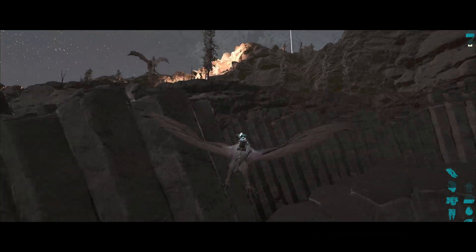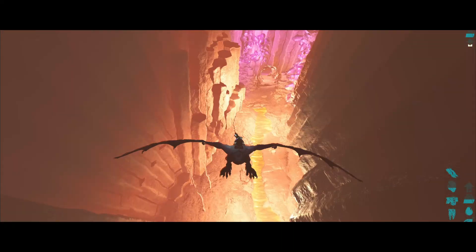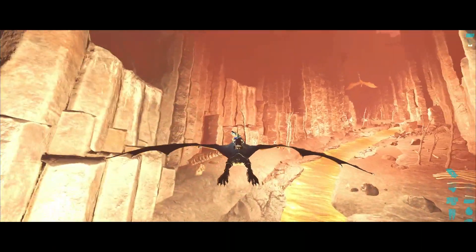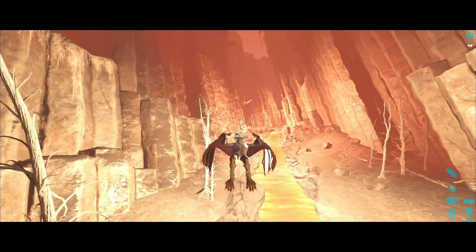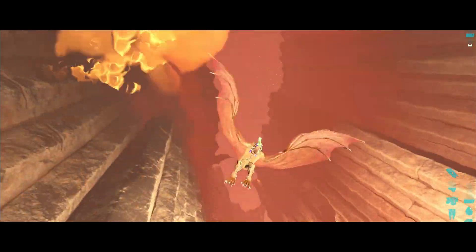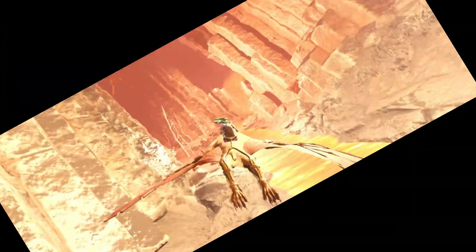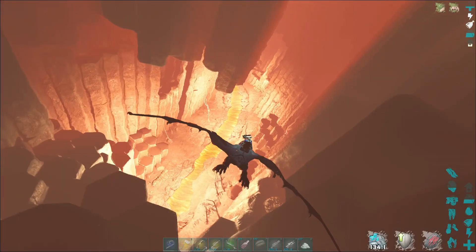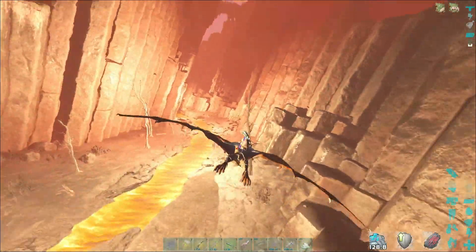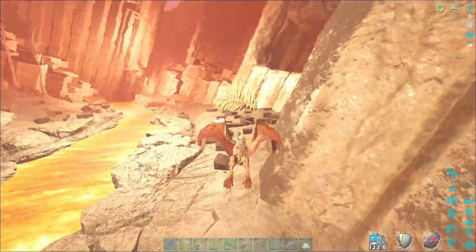So I was in the element farming mood and I know there's a massive element spawn here in the fire wyvern trench right by the entrance to the volcano. I know it's most likely spammed off by the alpha tribe, but I'm gonna clear it and see if I can farm a little bit of element before they notice and re-spam it. First I gotta get rid of all these fire wyverns. I think I lured most of them away — let's see if we can find it. Yep, it's right here. Fully spammed off.